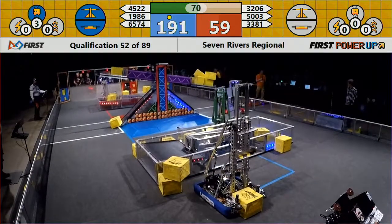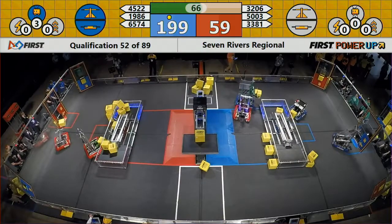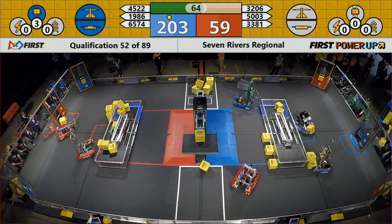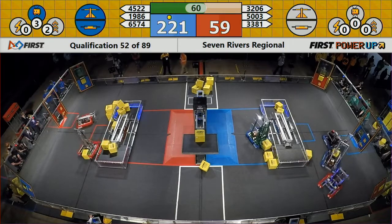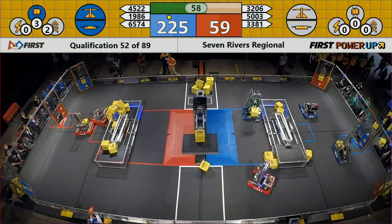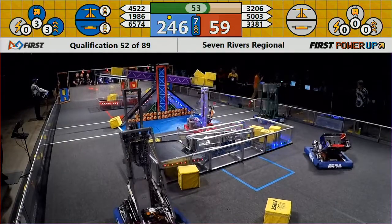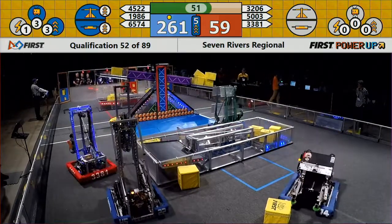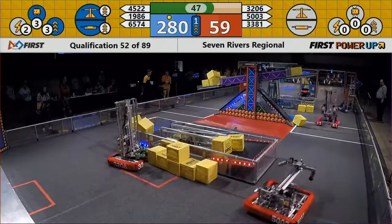6574 just cycling through those cubes, getting them in the exchange along with their alliance partner. Team Scream Top Robotics getting cubes in exchange along with 3206, and we have a boost power-up by blue alliance for both scale and switch — that's going to double the output of their points by two.